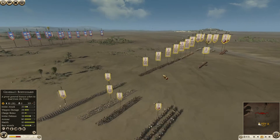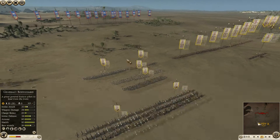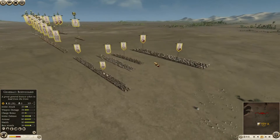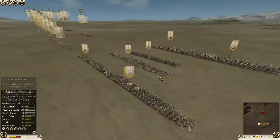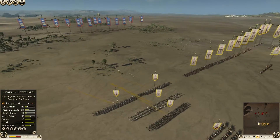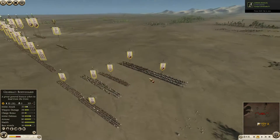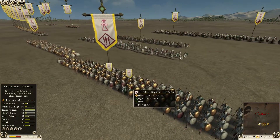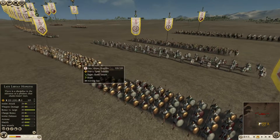Prince is using Carthage today and he's facing Greek Araclis's Syracuse. One thing I've noticed before we get into the build analysis — I'm going to put this on slow-mo — is that the Prince is bringing sword units and he's basically counter-building heavy hoplite factions. On his left flank he's got two units of late Libyan hoplites, some of the best medium hoplite units in the game.